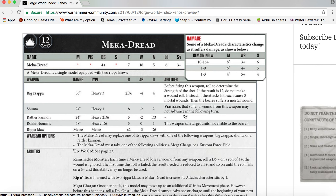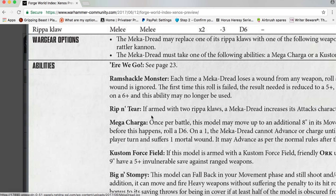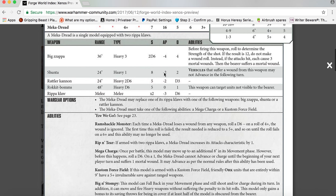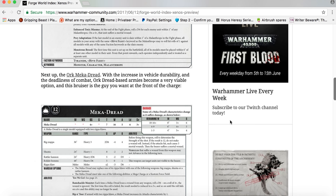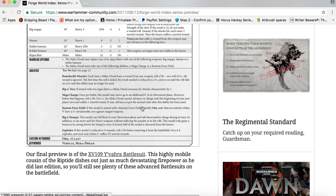Rattler Cannon: 24-inch range, Heavy 2D6, Strength 5, AP minus two, D3 damage. Rokkit Bombs: 48-inch range, Heavy D6, Strength 5, AP none, Damage 1 — this weapon can target units not visible to the bearer.